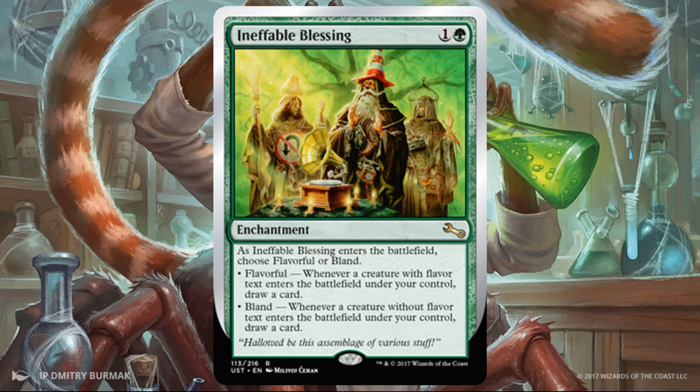Ineffable Blessing. This is an enchantment that doesn't do anything on its own, but I actually don't hate it. It costs two, so it's real cheap. I'm going to pick Flavorful or Bland based on what's in my deck or hand at the time. I'm probably going to draw some cards — even if this just replaces itself and draws one more card, I feel like that's worth the two mana. This also works in conjunction with other copies, so I can have two copies in play, one choosing Flavorful and one choosing Bland.